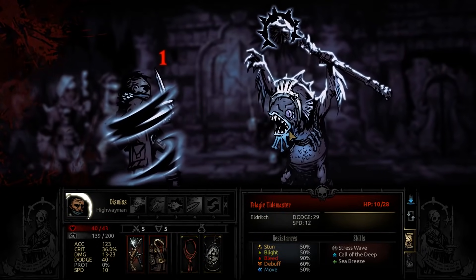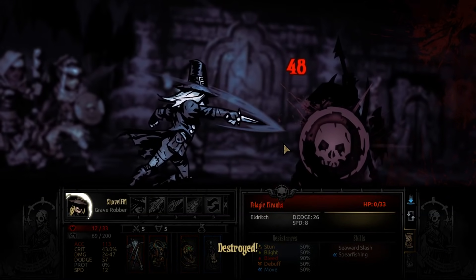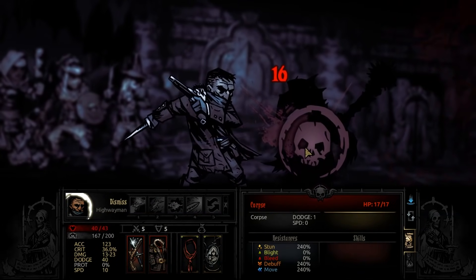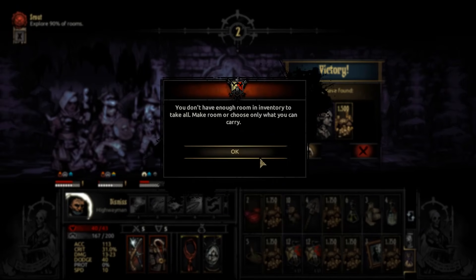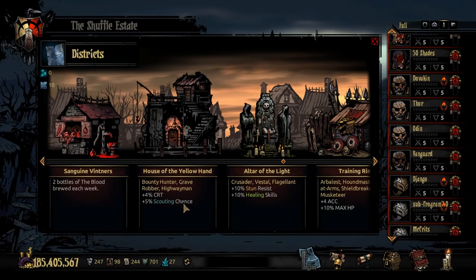A lot of harder missions — boss missions or some Darkest Dungeon missions — have camping, and the fact that she doesn't benefit as much from camping limits her in those contexts. It's not really a strength or a weakness, just neutral. Her district — I believe it's the Yellow Hand — gives 4% crit and 5% scouting, which is really good. Scouting is probably the best thing she brings to the party besides raw damage, so definitely prioritize her district.